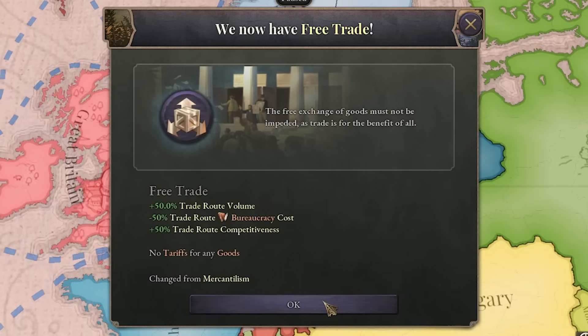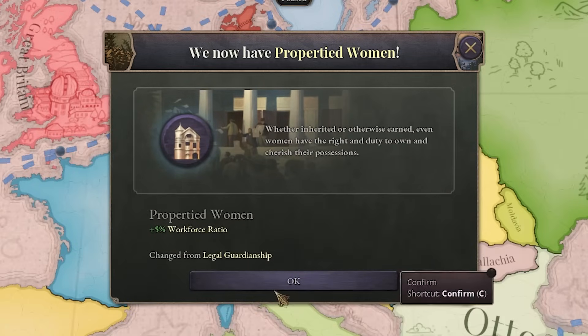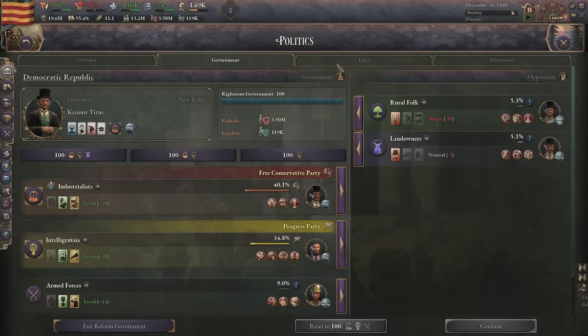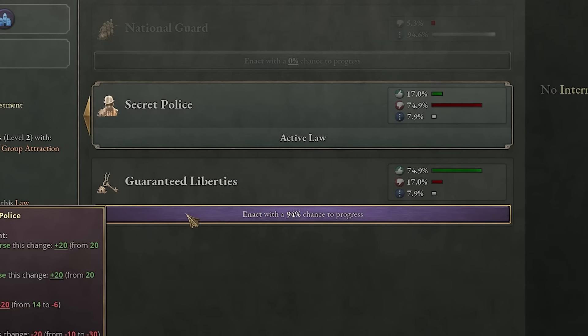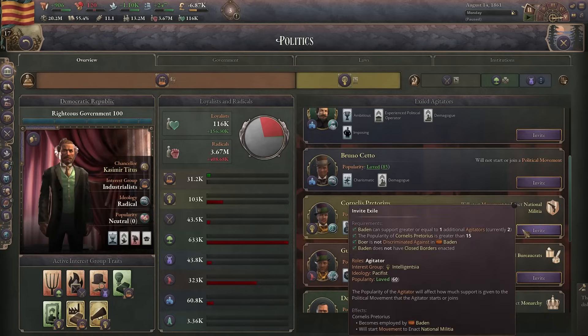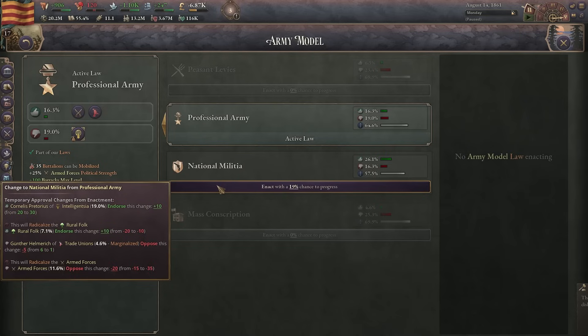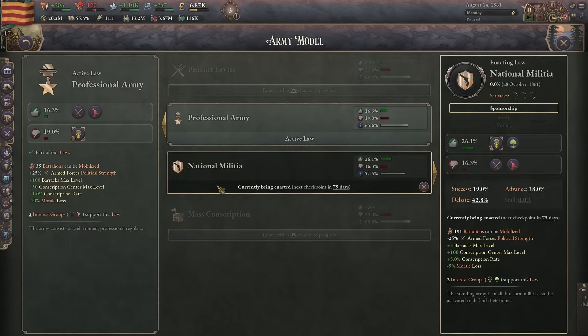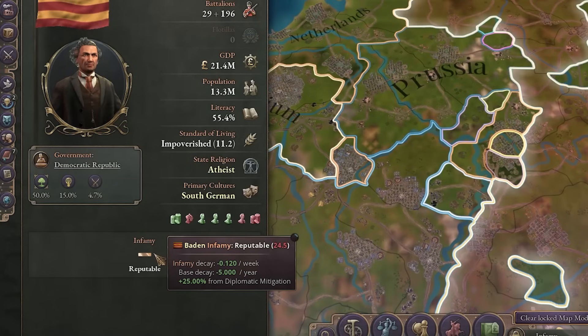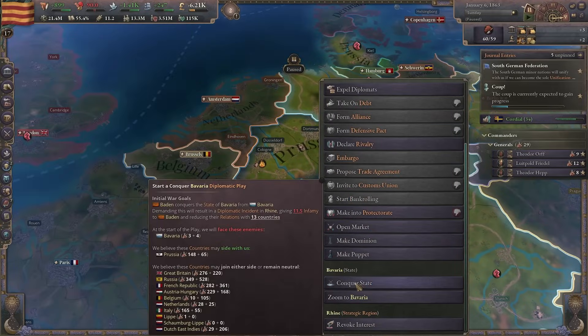Propertied women. Dedicated police force. Now we got right of assembly, so that means we can also get guaranteed liberties. If I get national militia I'll be able to mobilize way more battalions. Let's invite this guy and make him the leader of the intelligentsia. Now let's get national militia — and we got it. Now we can get a real army. We don't have a lot of infamy anymore so I guess we can start annexing some more German nations.